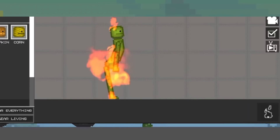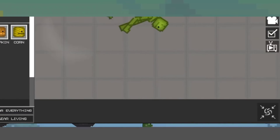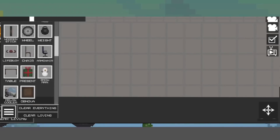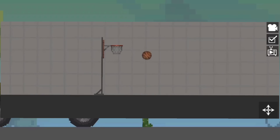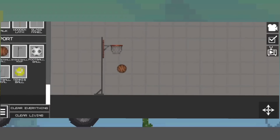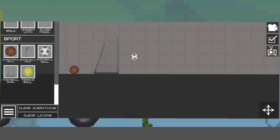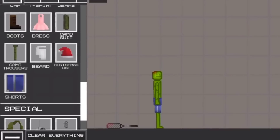And now to Melon Playground. Also added is a sports section, which is a possible reference to multiplayer, so that players have more fun spending time with friends. The game will have a basketball, a soccer ball, a tennis ball, a basketball hoop, a soccer goal, as well as a tennis racket and new shorts.